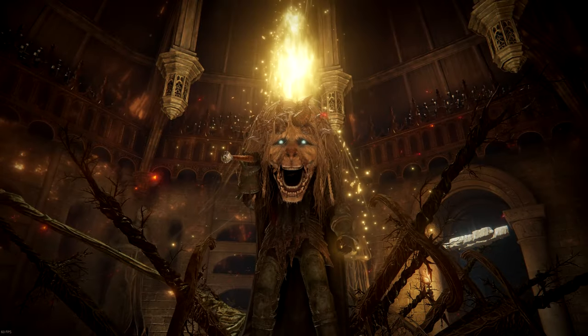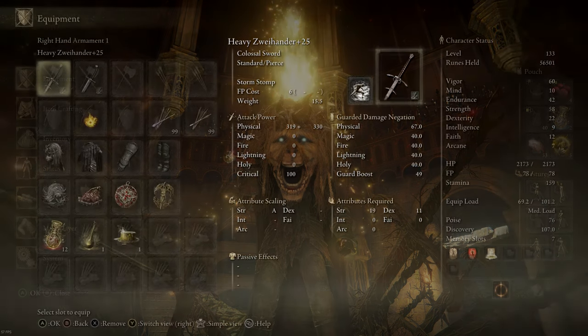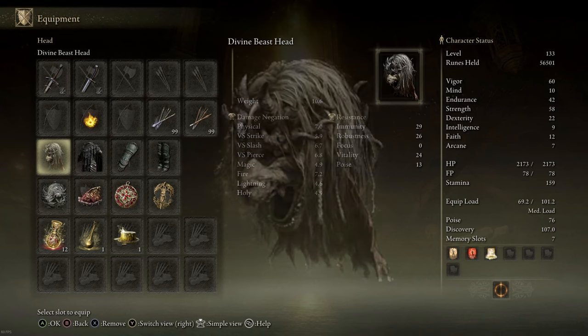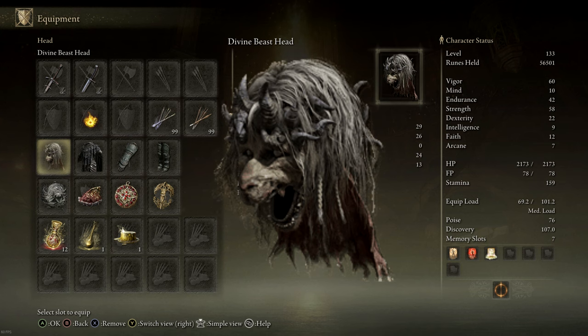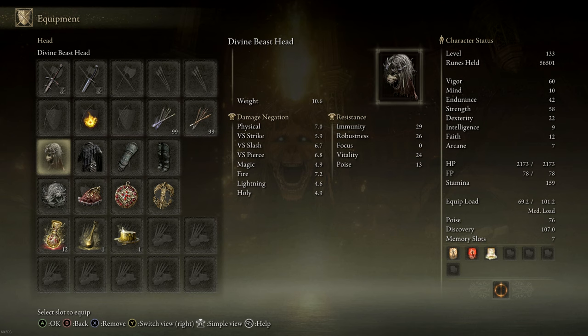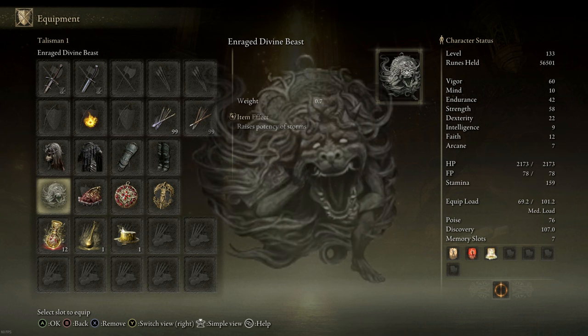Hey guys, welcome back. In this video we're looking at a build based on using storm ashes of war. The DLC introduced two new items. First, this helmet raises strength and dexterity by four and increases the attack power of storm ashes of war by around 10 percent, at the cost of your HP flask healing less. This debuff is very noticeable, so if you're taking too much damage you might want to switch to a different helm. Try using an armor set with high resistances, since we'll be using storm caller to trade a lot.